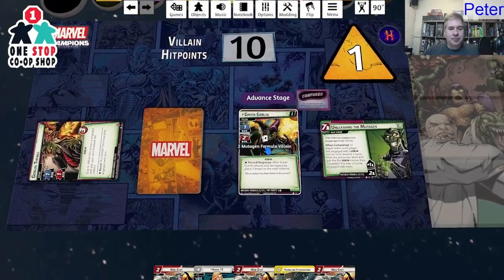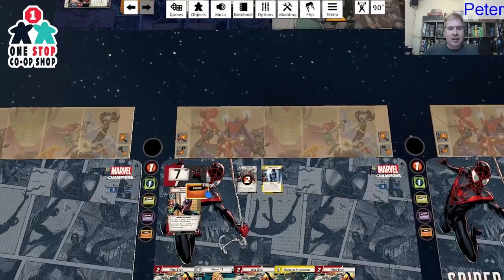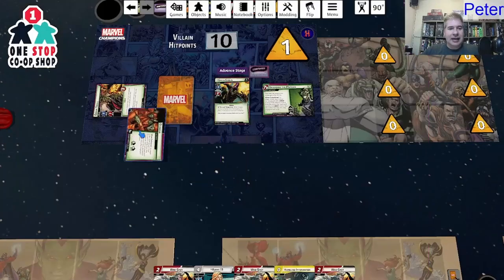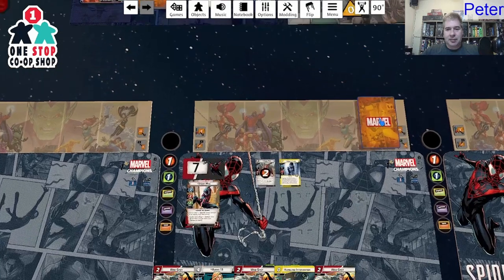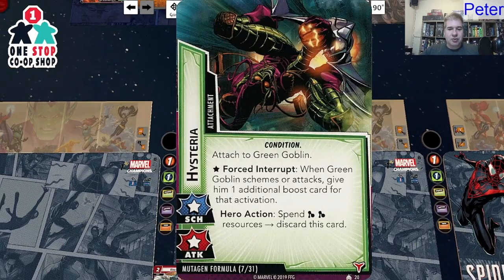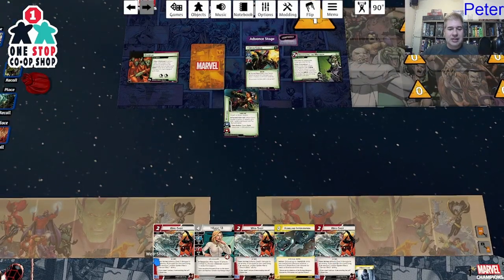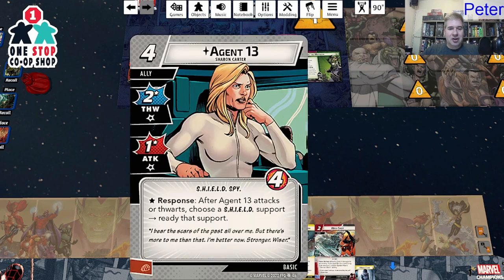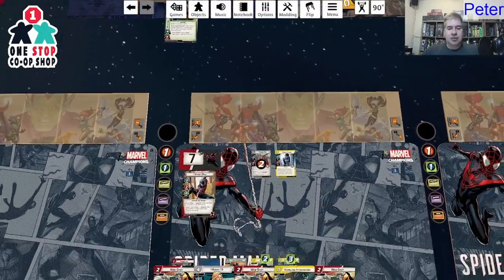We add one threat. Goblin attacks me — I just take it because I have tough, and it has one boost icon for three total damage. But I'm tough, not an issue. Let's draw an encounter card. Goblin Glider attaches to the enemy with the highest printed hit points — that's Green Goblin. When Green Goblin schemes, he schemes with plus X, where X equals the villain stage number — so he schemes with plus two because he's stage two.